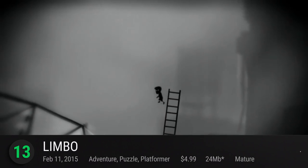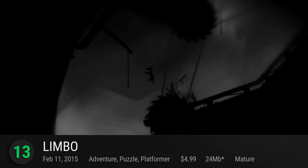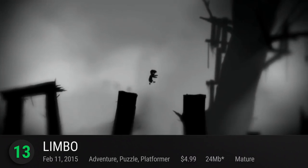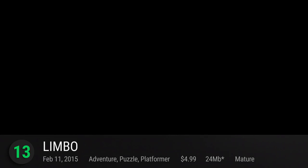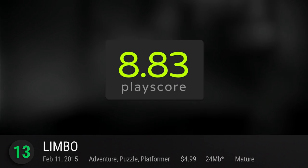In number 13 is Limbo. Playdead's monochromatic indie platformer is a gem. This acclaimed puzzle dazzles you with its creepy black-and-white setting and eerie atmosphere. Play as a young boy trying to find his way out of his tormented place. Solve complicated puzzles that require timing and ingenuity. It's a fantastic entry to jumpstart Playdead's success. It has a PlayScore of 8.83.